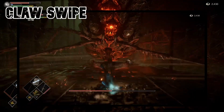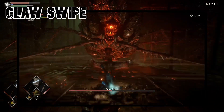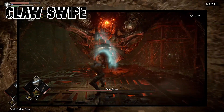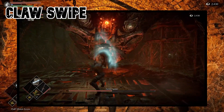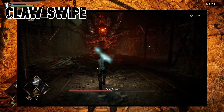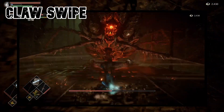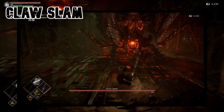During the Claw Swipe, the Armor Spider will strike with both of its claws in an outward arc, covering the whole area in front of it. This attack has deceptively long range, but it is very easy to dodge. Do not be intimidated — roll towards the attack and get a quick punish for your bravery.